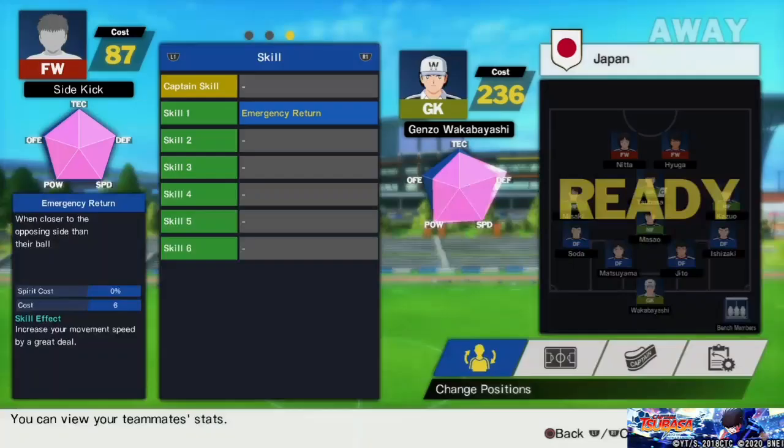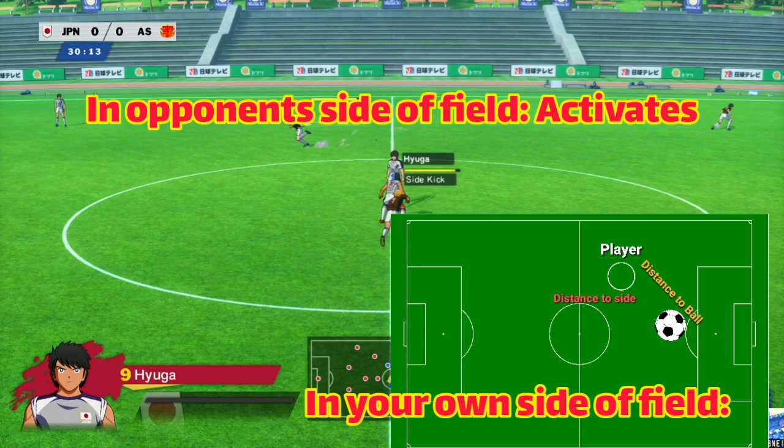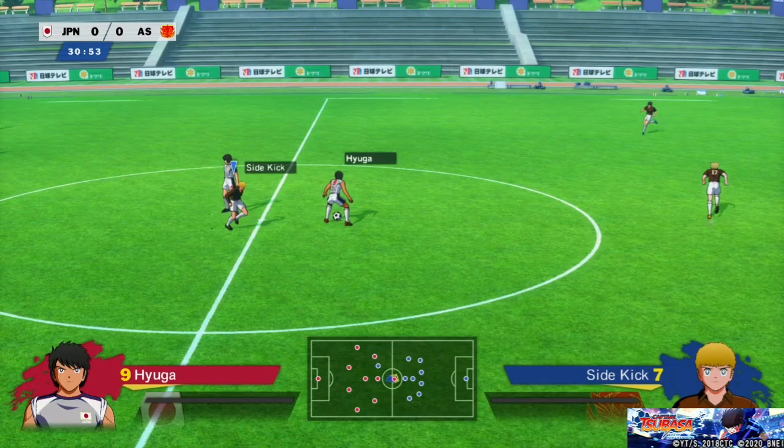Number 3: Emergency Return. This is the improved version of Rapid Return. It always activates when you're on your opponent's side of the field, and activates on your own side only when you're closer to the middle line than the ball. It increases your Tackle Speed by 15% for the cost of 6. You can only get this skill from Wakashimazu — get his friendship to rank B and get S in Tackle 5 times to unlock this skill.